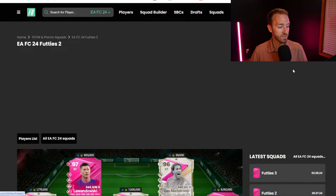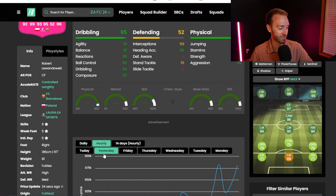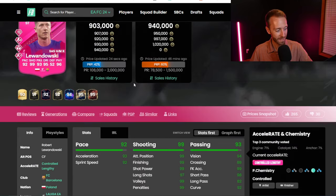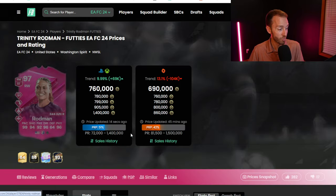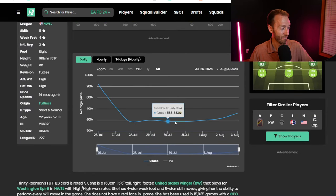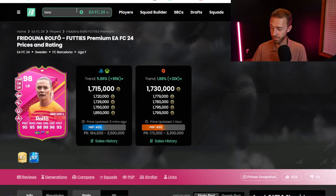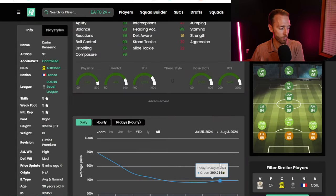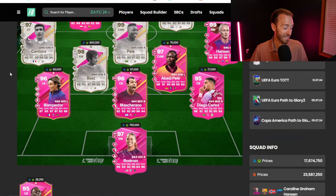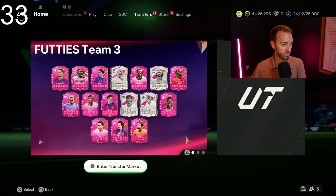The Footies Team 2 cards are doing really good. Look at the price of Lewandowski — he was just 700K yesterday night, 750K, and now he's 900,000 coins. Graham Hansen is 6.1 million now. Trinity Rodman was 580,000 coins, now 700K. Rolfo was 1.4 million, now 1.7 million. So some of those rarer cards from Footies Team 2 are really starting to take off — Benzema was 350K, slowly creeping up to 400,000 coins. Big rises on Team 2, and I'd imagine those probably continue to go.